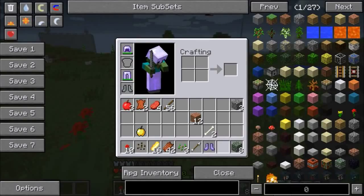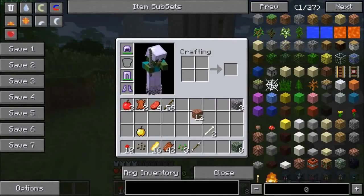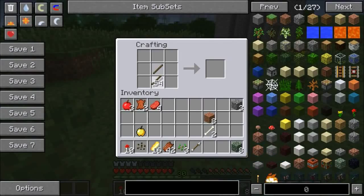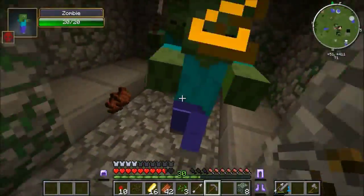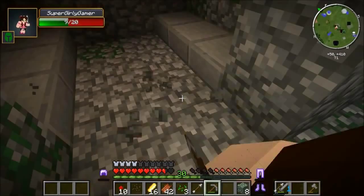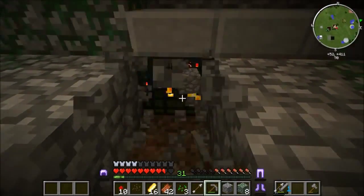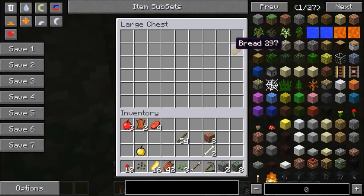There's two spawners left. I got boots by the way. Is there a pickaxe in here? No. I'm a zombie villager! You might burn to death. I've got a helmet on so I'm cool. Okay, we did it — we survived! There's one more spawner. Kill them! I have my iron sword now.